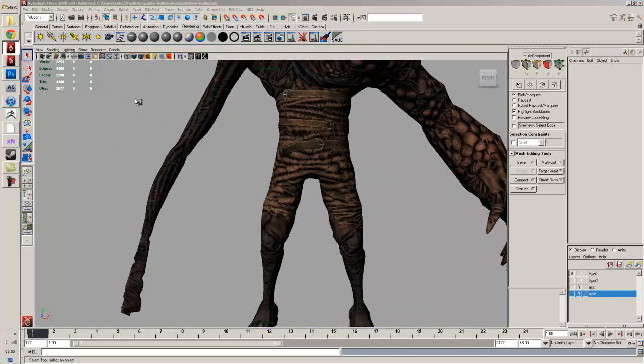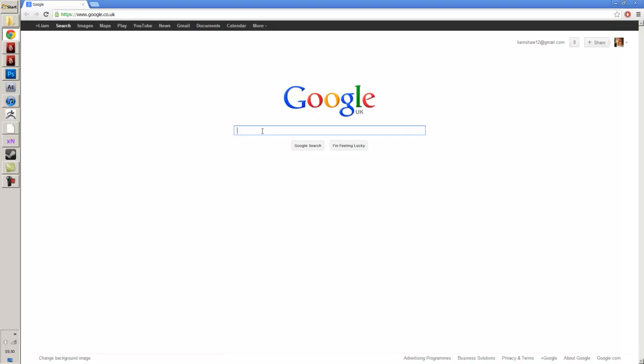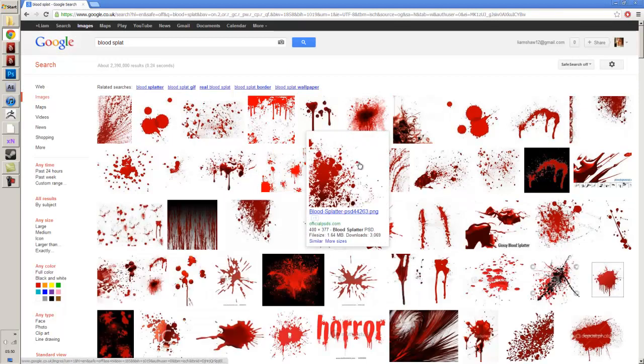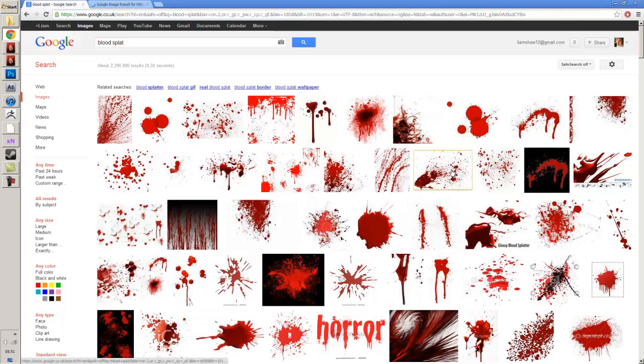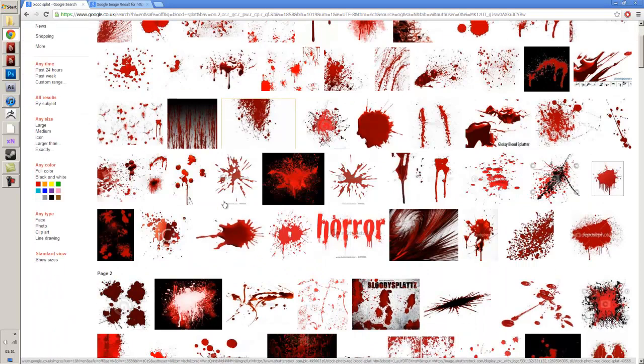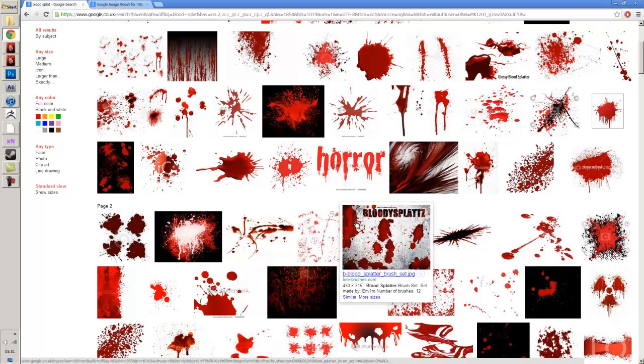I'm just going to Google some dirt textures and blood and stuff and then I'll just put them on, and that's pretty much it for this video. If Google works - it seems to go really slow when I'm recording, it's pretty obnoxious. I'm just going to type in 'blood splat' and click on that. There's usually adequate images. I always seem to go for that one for some reason. A lot of them have watermarks on them irritatingly. I mean, who's going to pay for this?